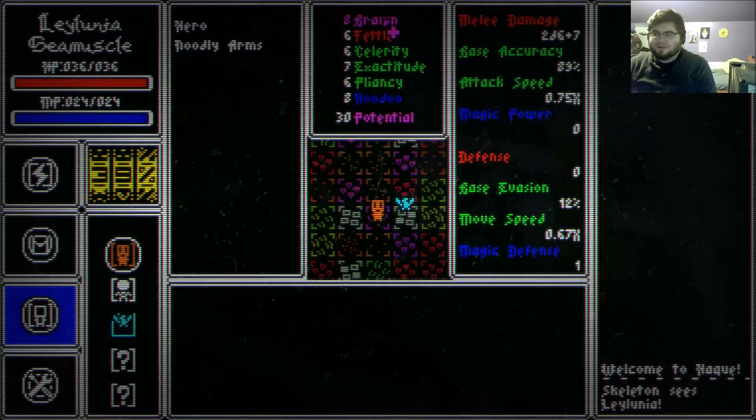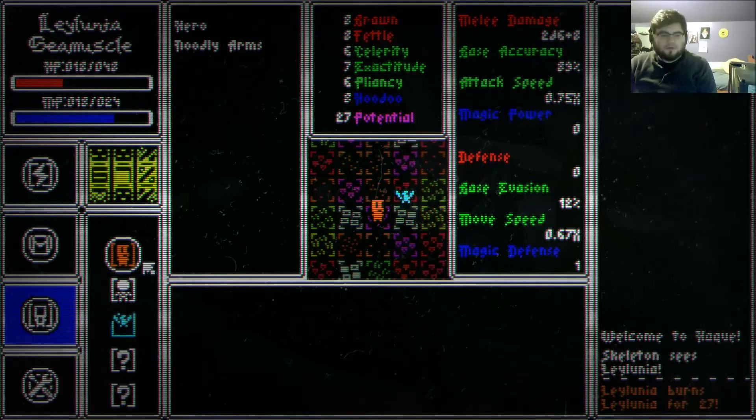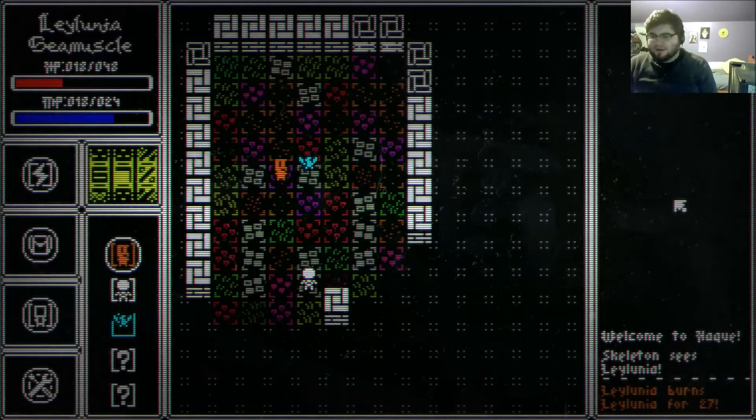Bron is how well you hit stuff. Fettle is your general health. If you play Vampire the Masquerade you might know the word celerity — celerity just means your speed. The Conga Line Totem Pole tells you what order things are going to happen in. If you hold down Shift you can see what your next move will do — moving in a direction means both the skeleton and my bird will have a move after me, starting with the skeleton going to the bird.